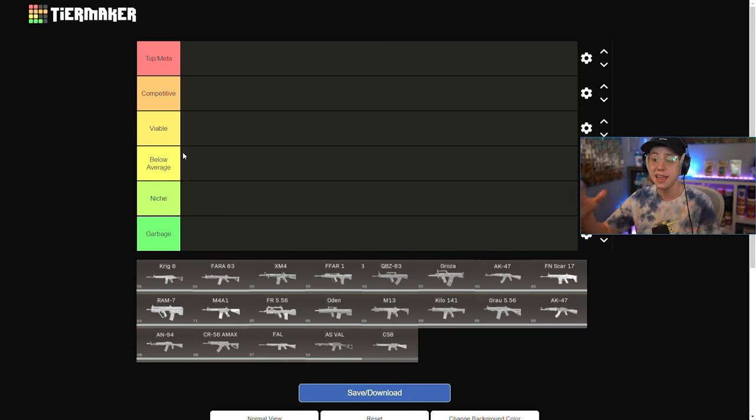We've got six categories: Top Meta — best of the best, no reason to use anything else. Competitive — very solid in this meta, you're going to do well. Viable — usable but could be beaten by something in Competitive or Top Meta. Below Average — you could get some kills but you're better off using something higher. Niche — really good in very specific situations but not versatile overall. And Garbage — you never want to use it.